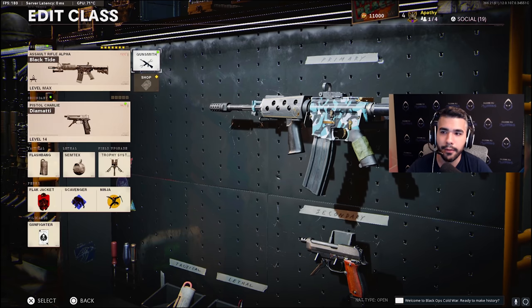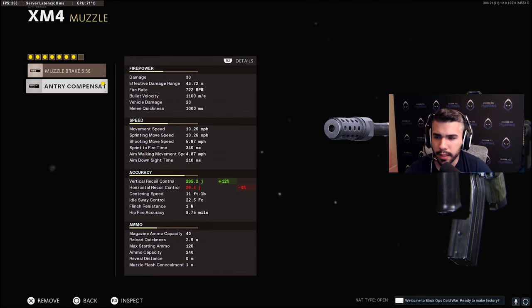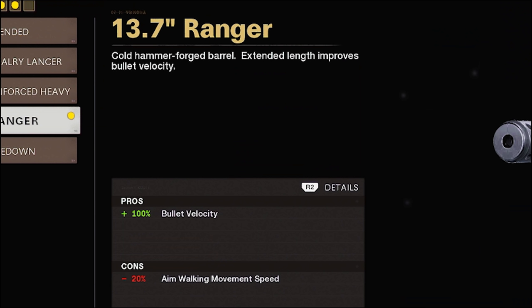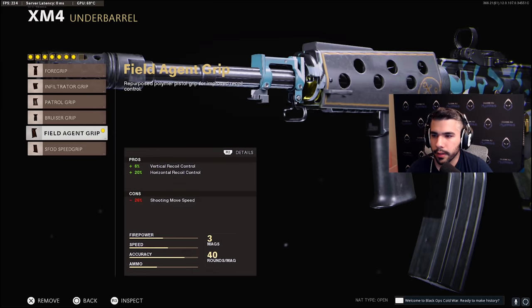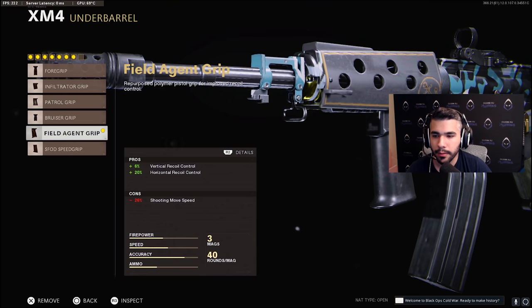In league play you can adjust some things, but for the muzzle we've got the infantry compensator. The M4 has a big vertical recoil kick, so the infantry compensator lowers that. For the barrel, we've got the ranger — 100% bullet velocity, which is obviously nice to have on an AR. The aim walking movement speed con is a little annoying, but you give something to get something. For the underbarrel, we've got the field agent grip — 20% horizontal recoil control and 6% vertical recoil control.